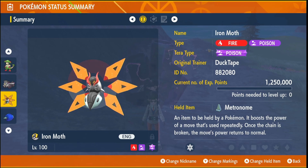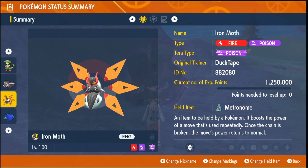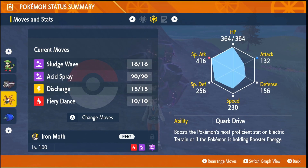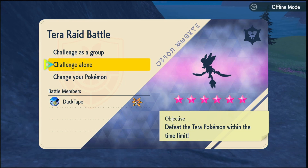Our special attacker is going to be Iron Moth. Put the Metronome on it that you should have bought earlier. Its moveset will be Sludge Wave and Acid Spray — you don't really need anything else. Its EVs should be into HP and Special Attack, and it should be of the Modest nature. If you don't have access to this Pokemon, your next best option will be Glamora.